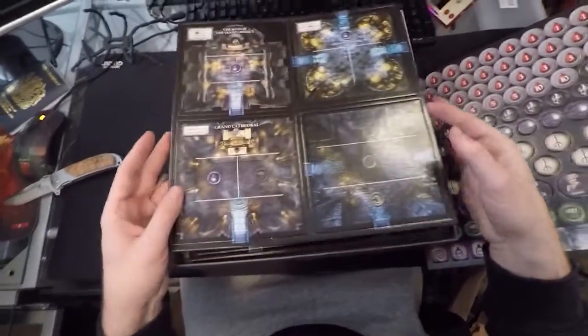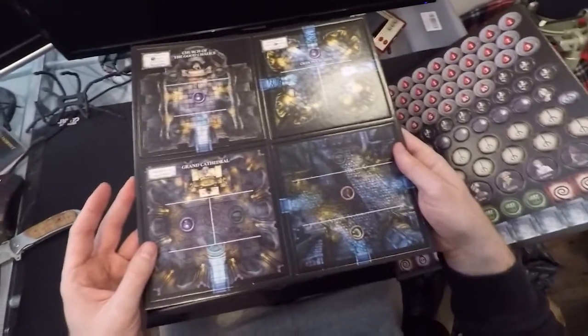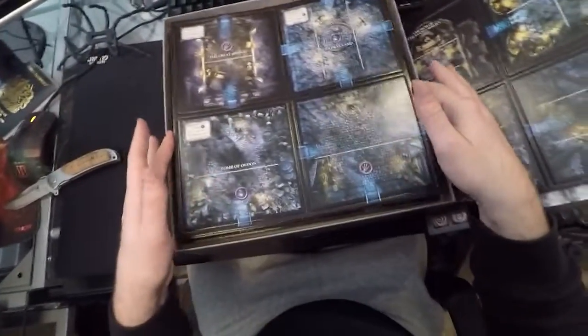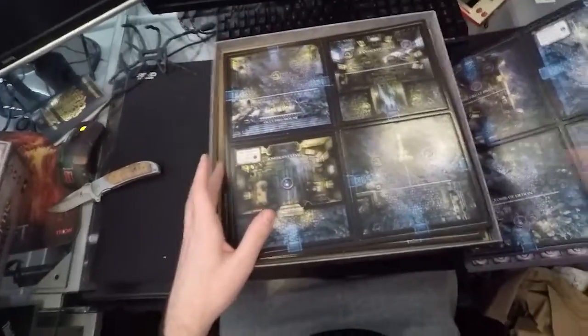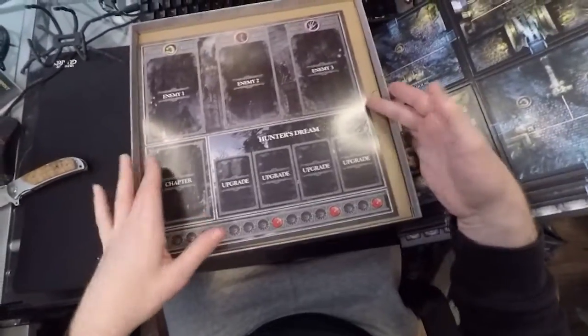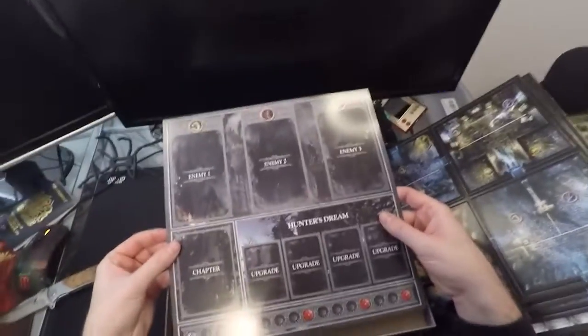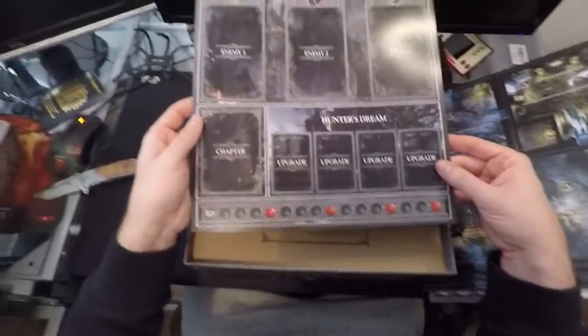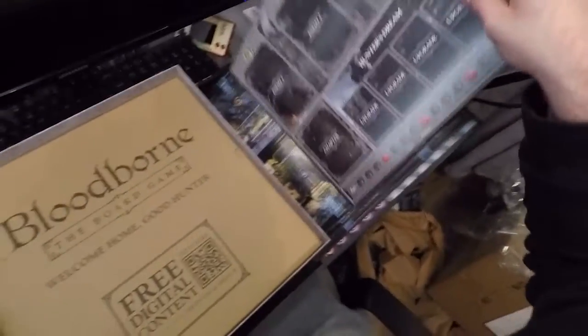Some floor tiles — nice art on the floor tiles as well. More floor tiles. Lots — these are all floor tiles. And these are player boards, I'm guessing? Or an enemy board? There's only one of them.